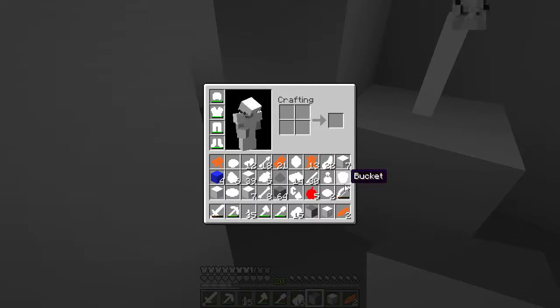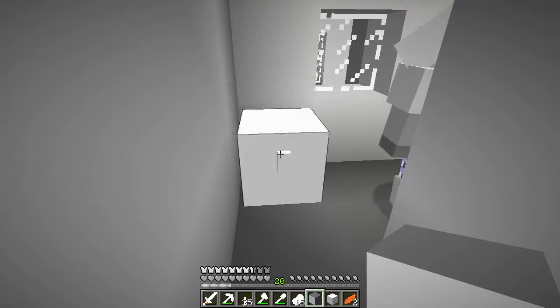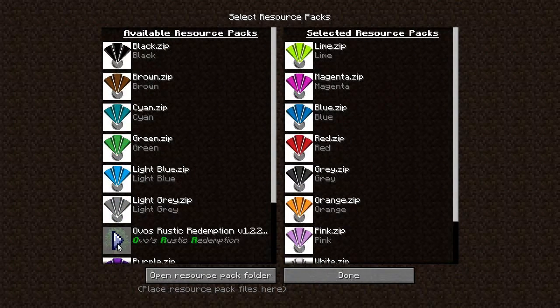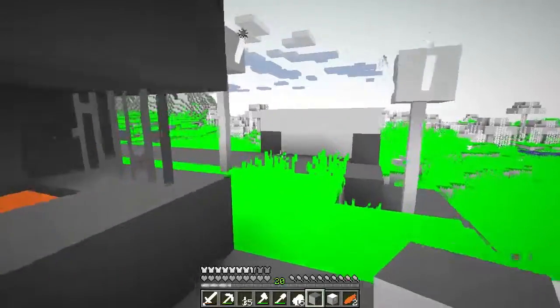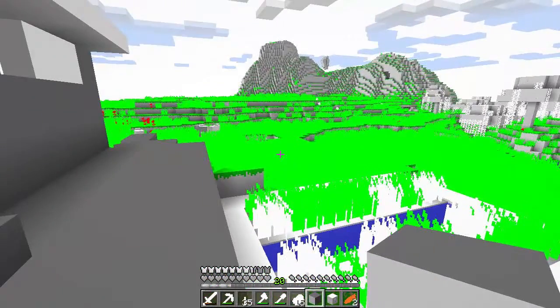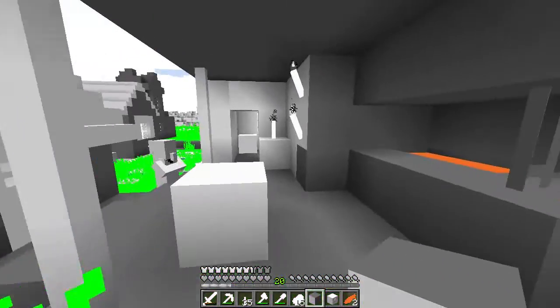I've got too much stuff. We have lime dye and an emerald, so let's put that in here — lime dye, emerald. Lime green, awesome! Let's see what this unlocks for us. Oh, grass! Whoa, green green grass — that is so bright. Yikes! Sega warning: may cause seizures.